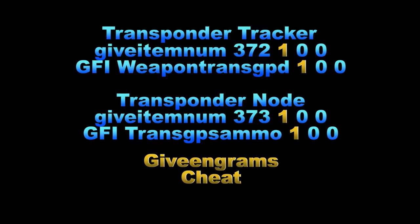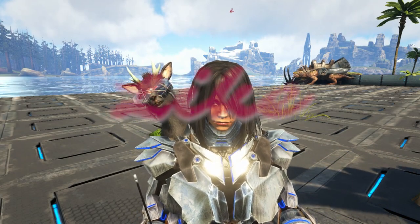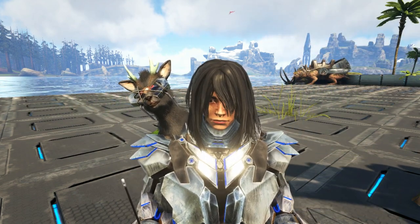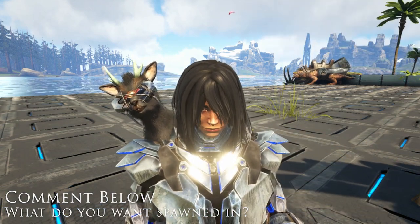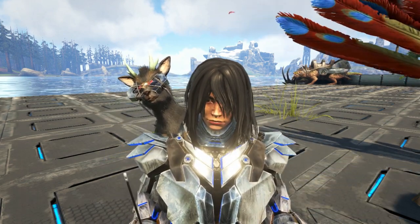Here are the admin commands used in this video. Those gold numbers are the ones you can change to adjust the amount of items you're spawning in. If you do not have the engrams unlocked for these items, make sure you either purchase them or type in give engrams as an admin command. If you are not on single player, make sure you type in cheat and leave a space before any of these commands. If you guys have any ideas of things you want to see spawned into ARK, leave those in the comments below. I am Fatty McButterpants and I will see you guys next time.